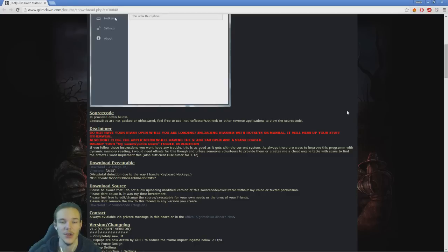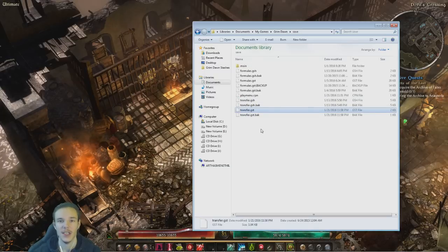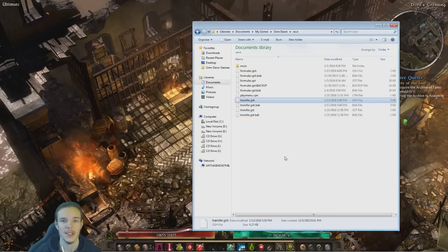Now I'm going to explain how multiple shared stashes work. This is the Grim Dawn save folder — it's in Documents, My Games, Grim Dawn. You can notice this transfer.gst file is your shared stash for softcore, and the transfer.gsh is your shared stash for hardcore. What the program does is it allows you to create multiple shared stashes and then load them one by one so that you can sort your stuff and also have a lot more space — basically unlimited space.